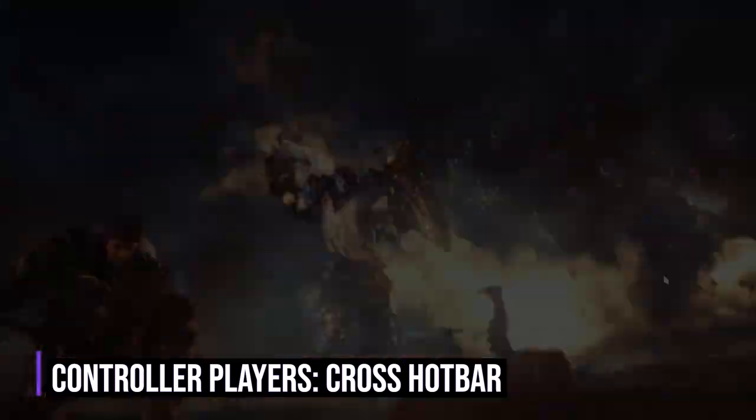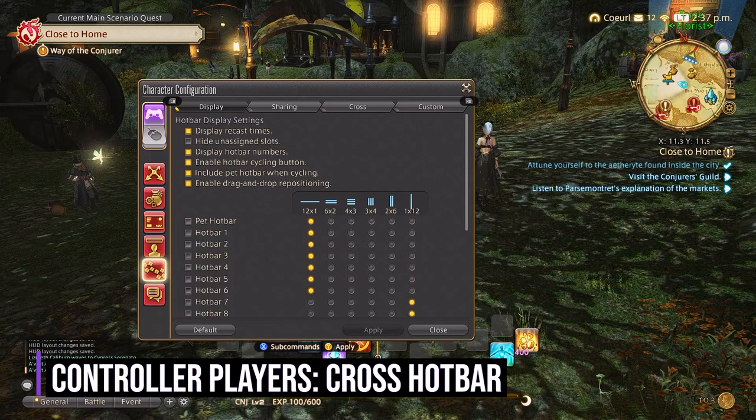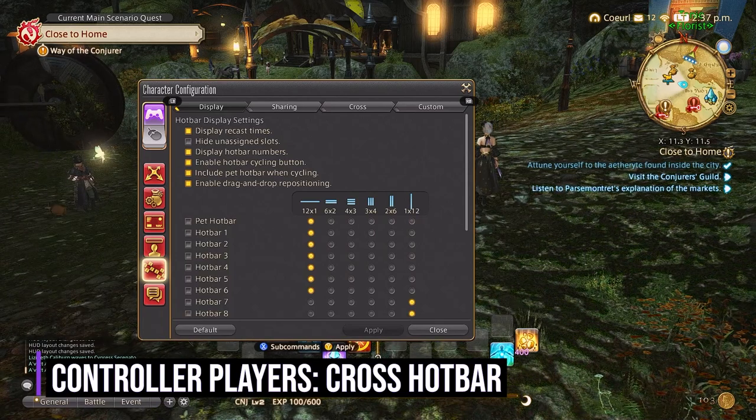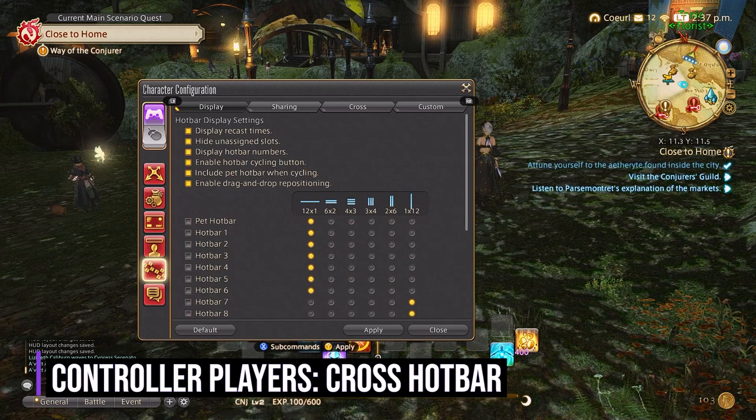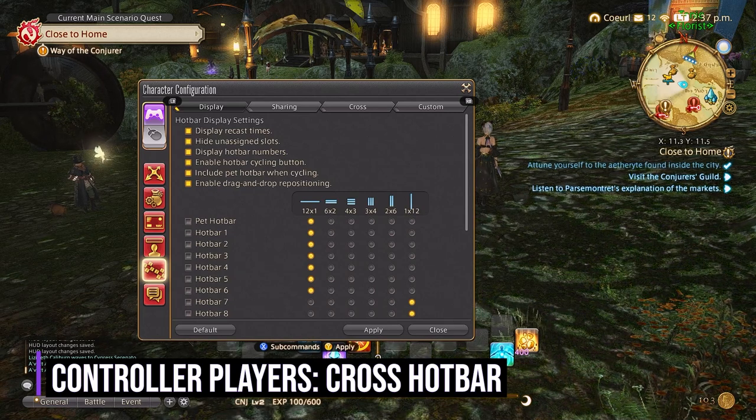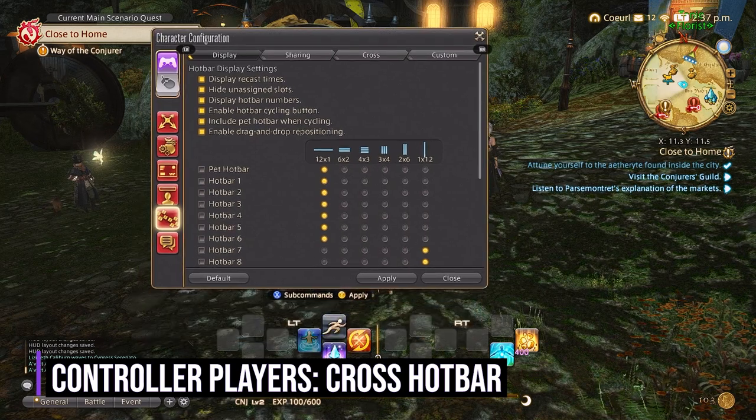Moving on, you will go into character configuration and hotbar settings. On the display tab, you will simply click the hide unassigned slots. This will help tremendously later down the road as you fill out the hotbars with extra abilities, emotes, and more.